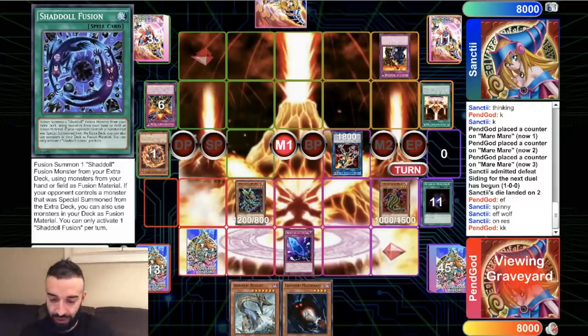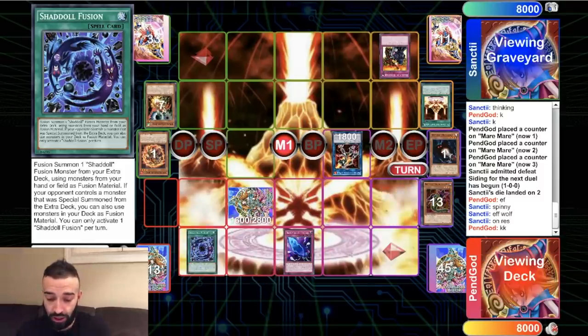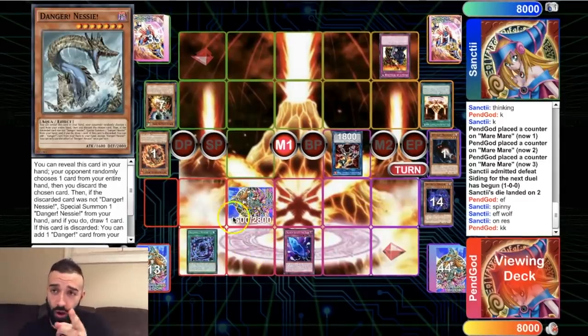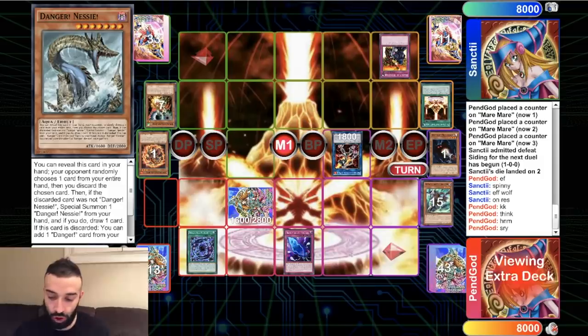Now this is going to be a lot of back and forth passing because you can't do anything until I draw a Danger Nessie. How to beat Rivalry — he After Lord'd that. We set Shadoll Fusion, Shadoll Dragon pops that Rivalry — that's also why Shadolls are so good. That's how you play against Rivalry: you get your Dangers to set your cards, then Shadoll Dragon pops it.